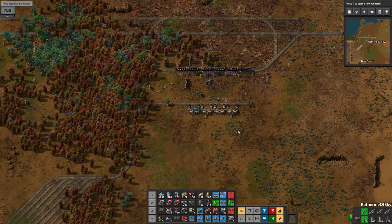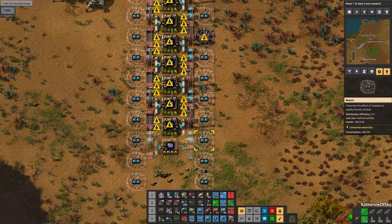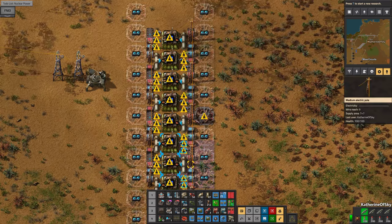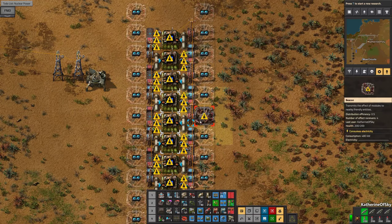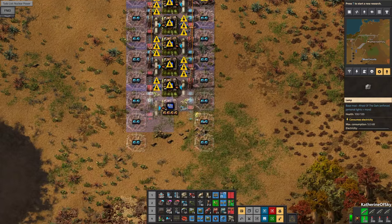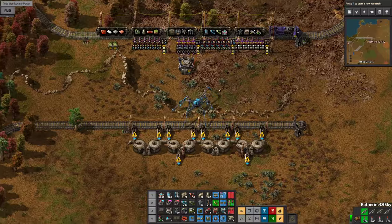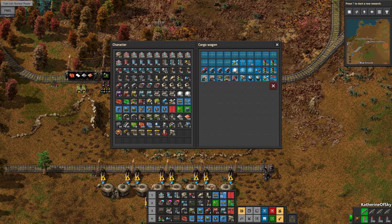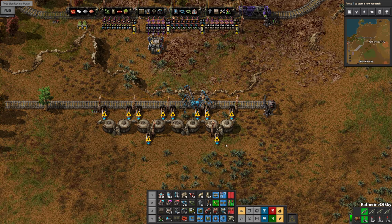I'm going to try to put lights right now, because I always forget. We don't even have room for lights — who are you kidding, KOS? Come on. I'll just put them at the beginning and the end there. I think I need engines and I need train stops — that's right, I gave all of those to the Spidertron, and otherwise I think we're pretty good here.